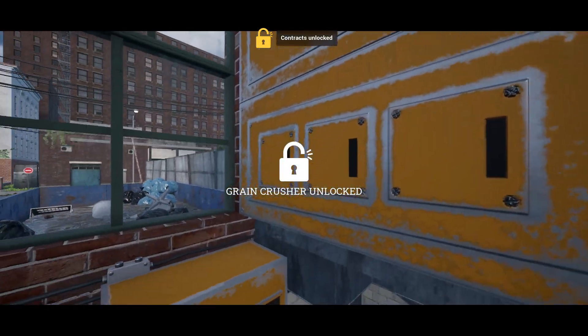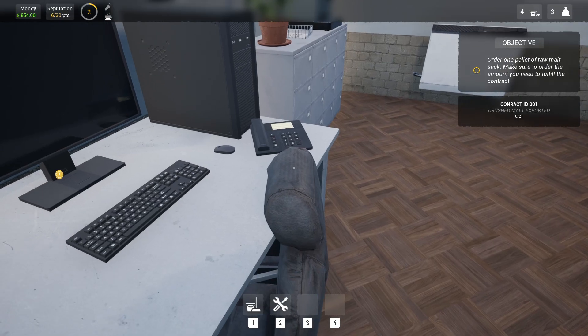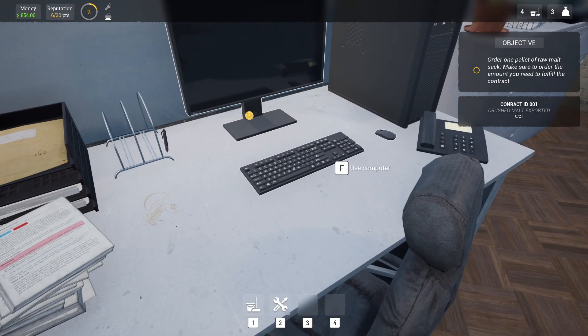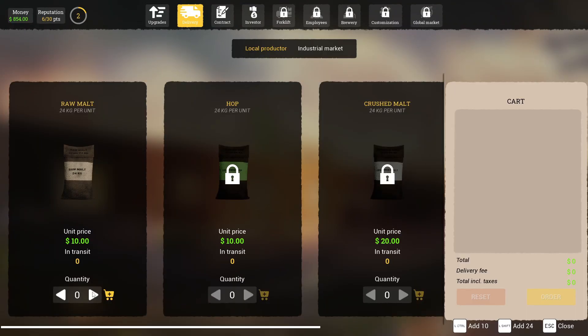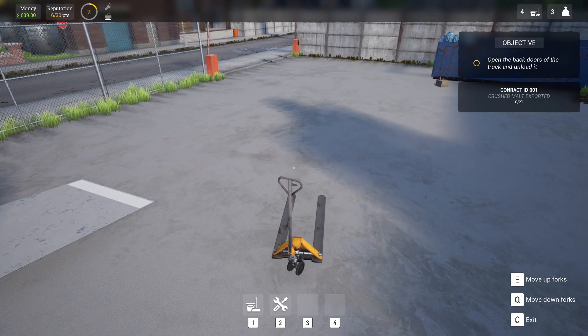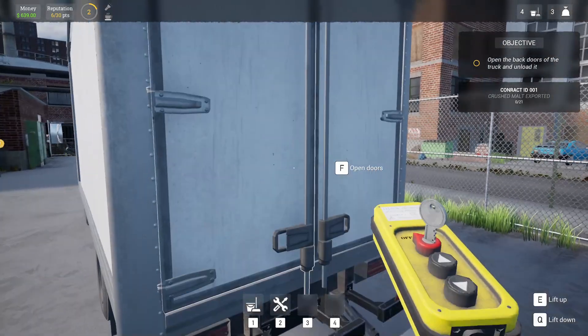Refined 21 sacks of raw malt grain — 590, 26 points. Let's accept that. Order one pallet of raw malt sacks, make sure to order the amount you need to fulfill the contract. So delivery — raw malt. I'm guessing it's 21, and then there's delivery fees and taxes. Open the back doors and unload it. So if we exit that for now, let's open the doors.